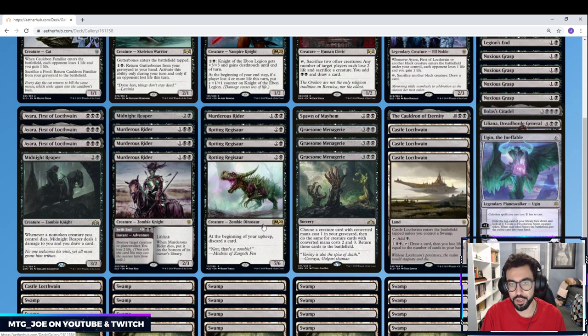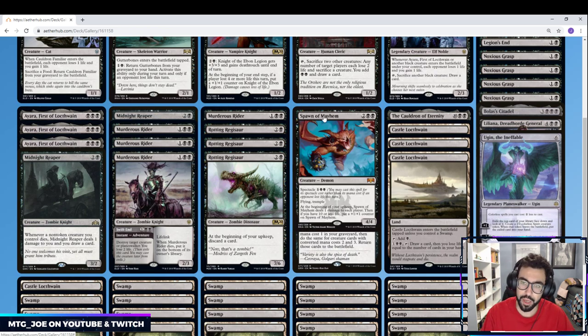We're playing three Rotting Regissar. It's a very strong creature with great stats — a 3-mana 7/6. We'll likely be hellbent by the time we cast it. I didn't want to overextend to four, because we'll have a turn or two where we need to cast Menagerie, so we want to keep that from being discarded if it's in our opener. And we're playing one Spawn of Mayhem. It might make sense to go higher, but I want to test it first — the reason we didn't go higher is that it can't come back with Menagerie, since it costs more than 3.